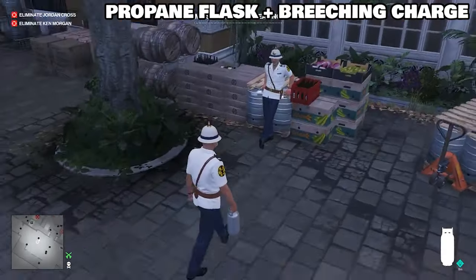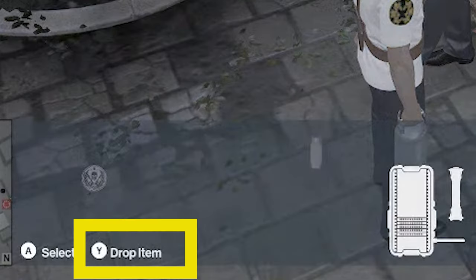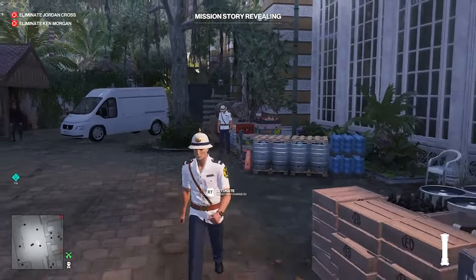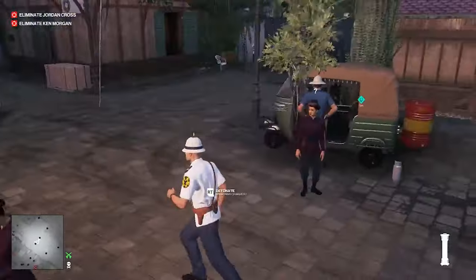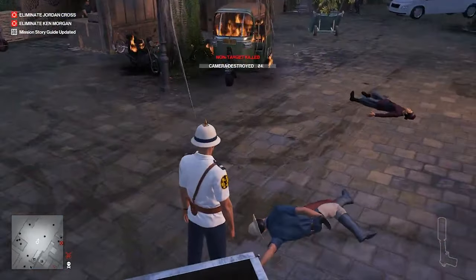Now if you have a breaching charge with you while carrying the propane tank, try doing this: drop the breaching charge straight from your inventory. This will drop both the breaching charge and the flask, and you will have a makeshift remote explosive. But unlike the remote explosive, this is an accident, while the remote explosive is a crime.